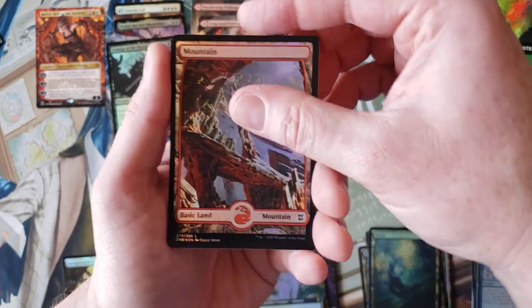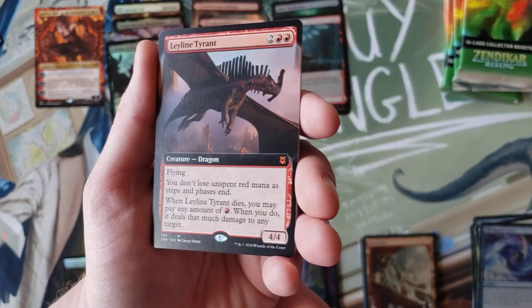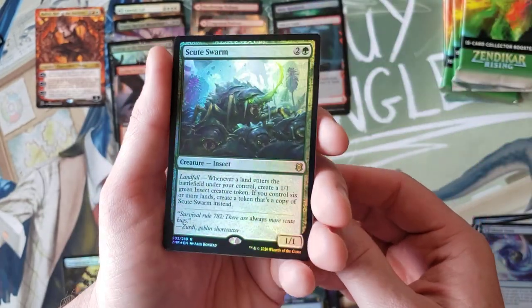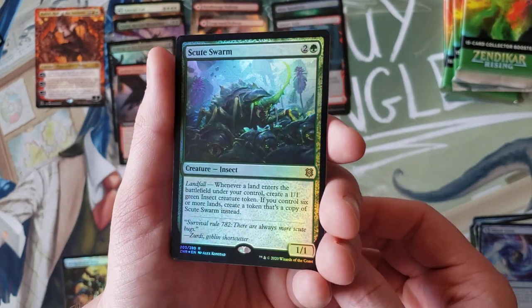Ley Line Tyrant in the extended art for another solid mythic. Scootsworm - wow, the regular artwork for Scootsworm. That's kind of amazing because the regular boxes have had so few people cracking them that this is actually worth more than the special showcase.